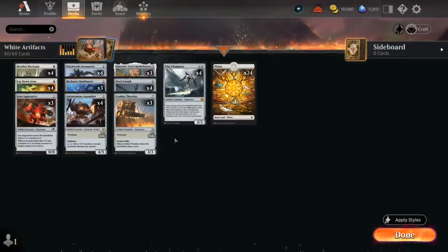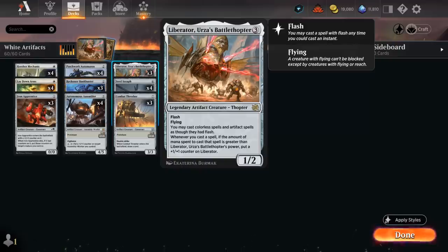Hello and welcome to another Standard Game To video. Today we're taking a look at a mono-white artifact aggro deck, as voted on by my supporters on Patreon, built around Liberator, Urza's Battle Thopter — a 3-mana 1/2 legendary artifact creature Thopter with both Flash and Flying, saying you may cast colorless spells and artifact spells as though they had Flash. So now all of a sudden we can play our things at instant speed and make it much more difficult for the opponent to predict our next move.